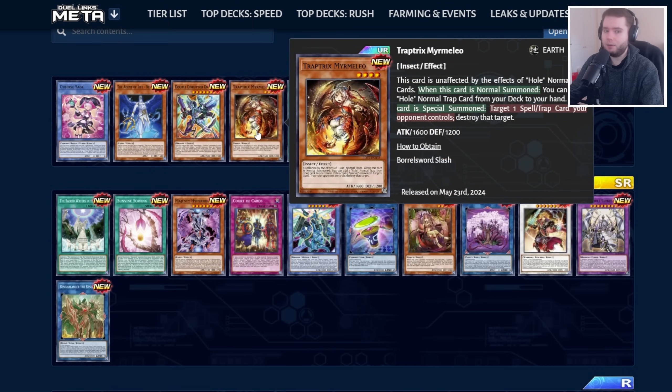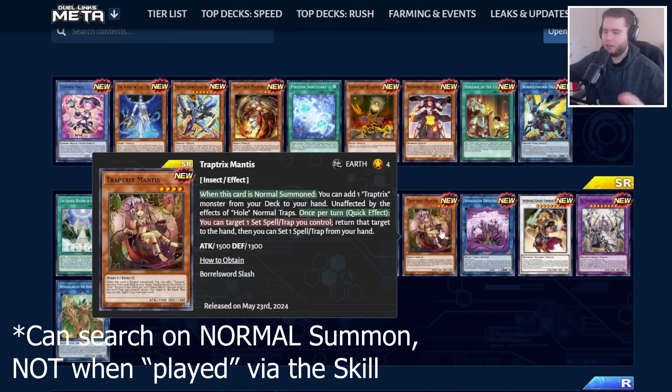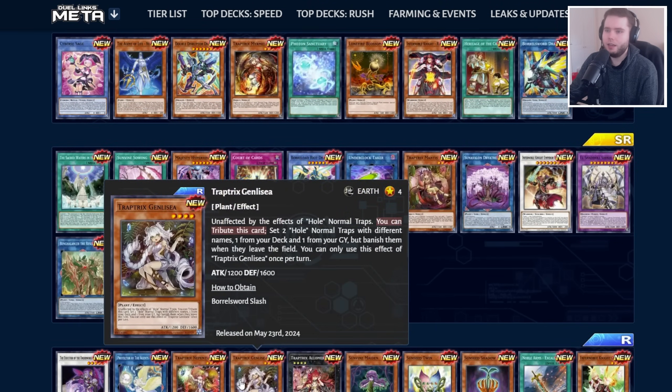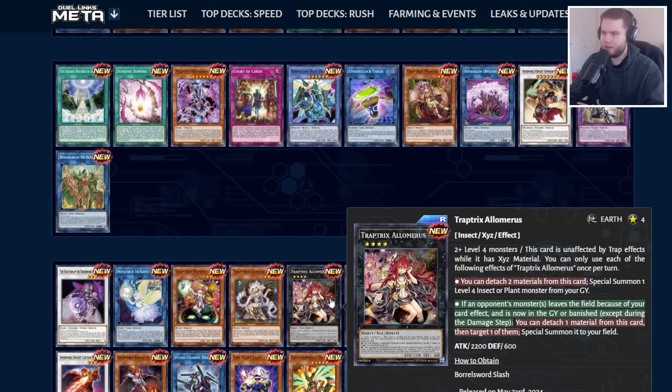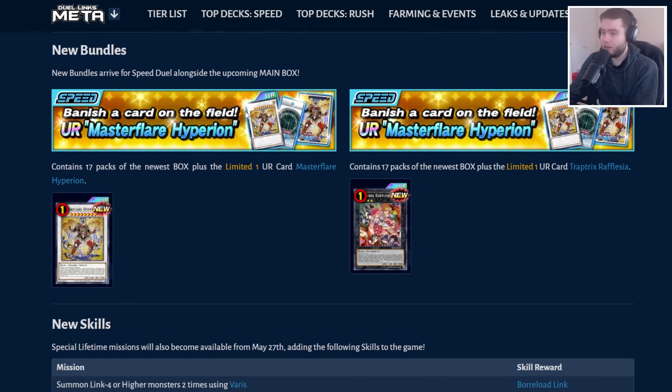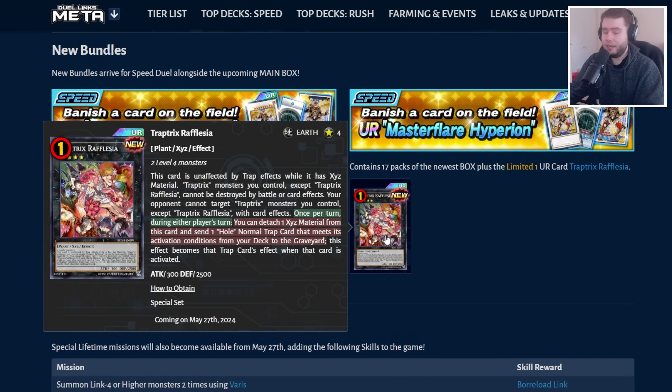Then we've got Trap Tricks, getting a skill that doesn't give you another normal summon but puts a body on board. A lot of these Trap Tricks — like Mamelio, which searches out your trap cards on summon, or Mantis, which is like a Stratos — are solid. The goal is to summon one and get a search, then play something else. We're also getting Pendens, Gen Slayer, and the OG Rank 4 Alamaris, which summons a body from the graveyard and lets you pop a card your opponent controls via Mamelio's effect. The Reflegia bundle is generic for any Rank 4 deck — it gives Trap Tricks protection from card effects and battle, and can become any Trap Hole card in your deck on demand, including Treacherous Trap Hole, which is really neat. It's a good first showing for the deck.